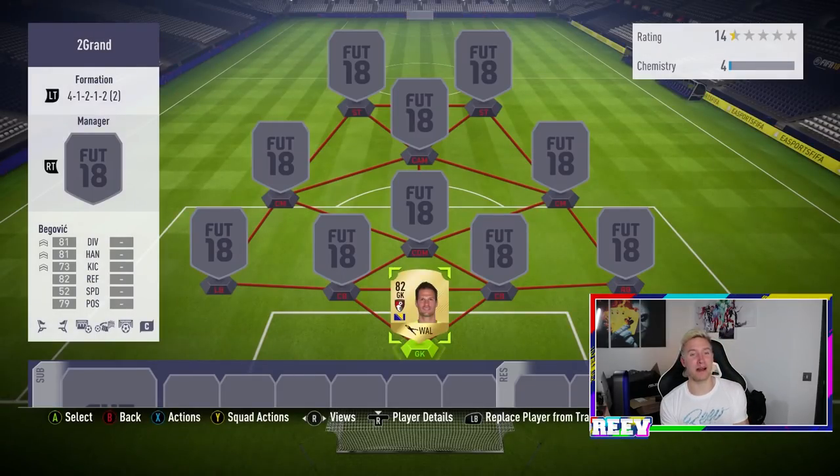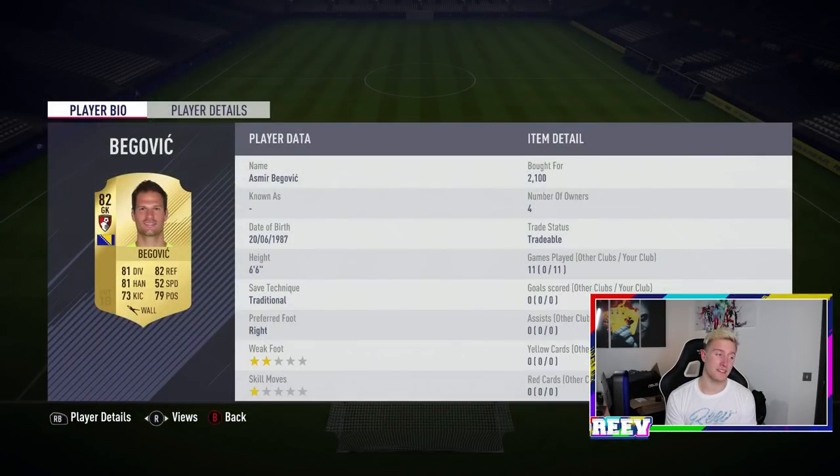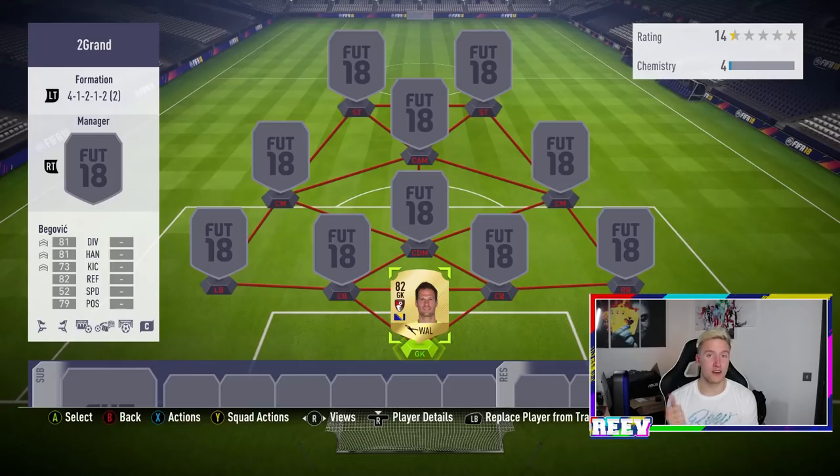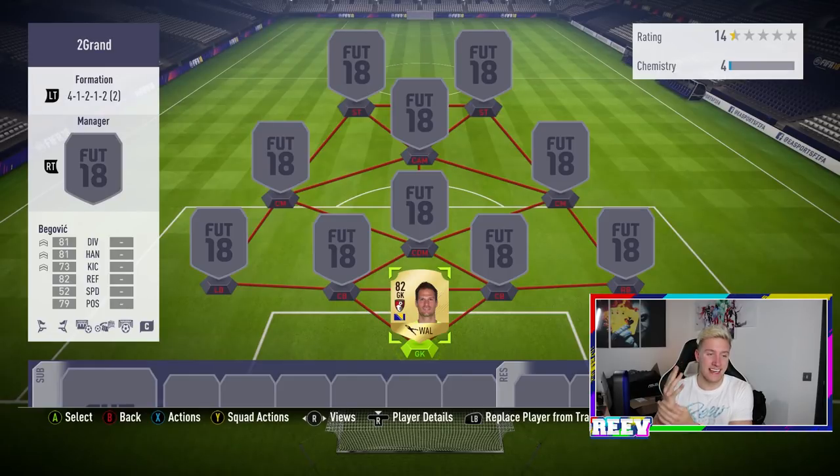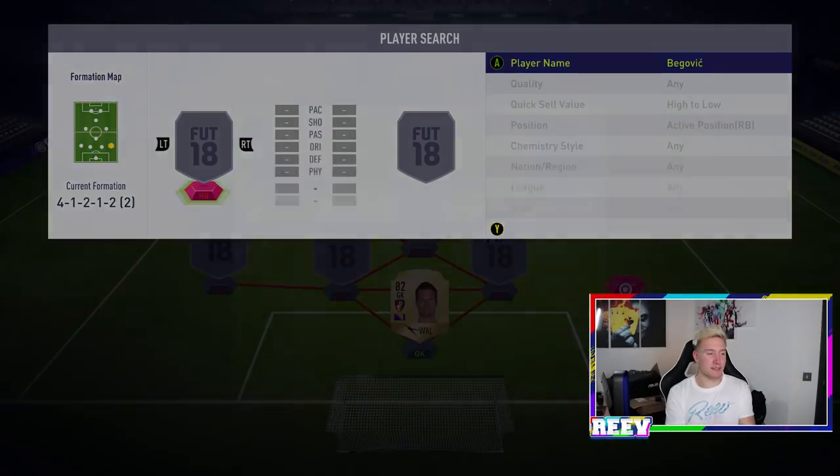It's Asmir Begovic. You've got to start with an overpowered goalkeeper, and seeing as this year no matter how much you pay for a goalie they all play like Yashin anyway. Begovic, for the coins you pay for him — I paid 2k for this one — is absolutely unbelievable. I've tried De Gea, Van der Sar, Donnarumma, and Buffon. Donnarumma and Begovic are the best two of that five. So how does that make any sense? Anyway, let's move on to defence.